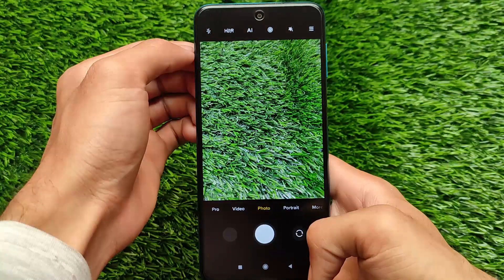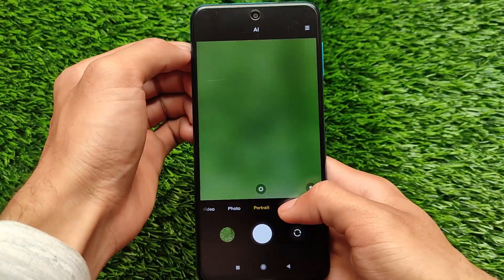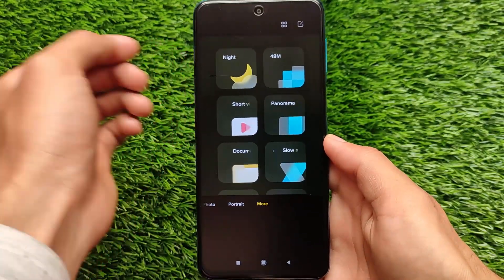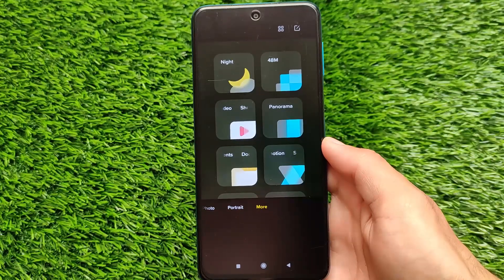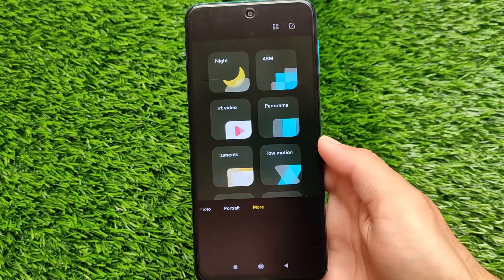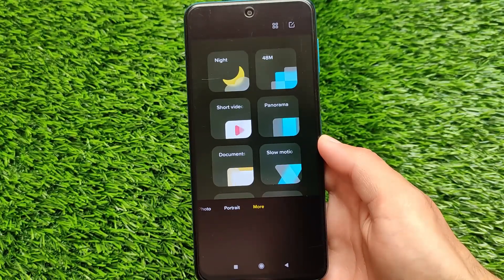Regarding the camera: this build doesn't include the MIUI 12.5 camera. If you go to the More option, you'll see the same options as the MIUI 12 camera — it's not the 12.5 camera. In upcoming updates, you may get those new camera features, but the current build is still quite good.